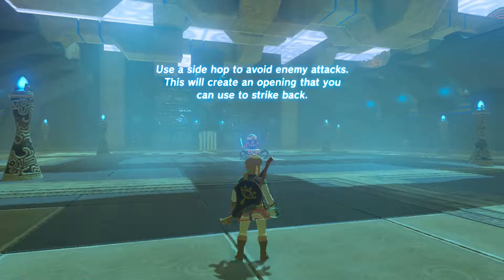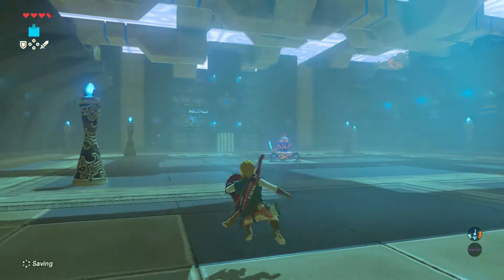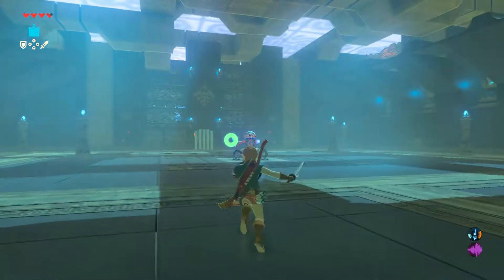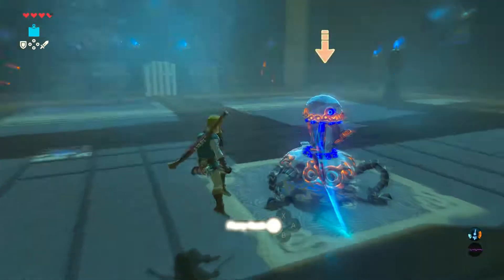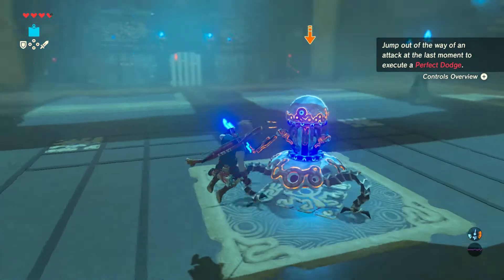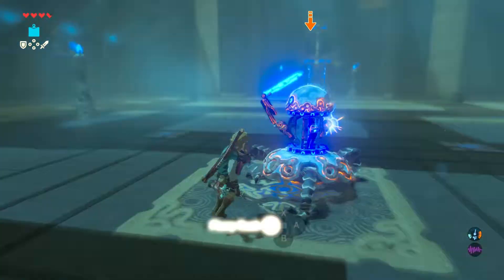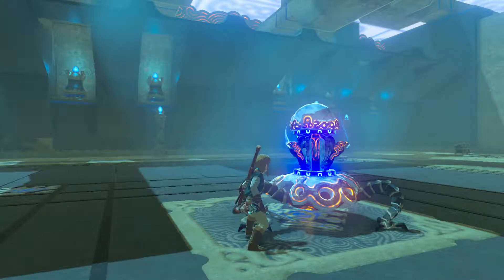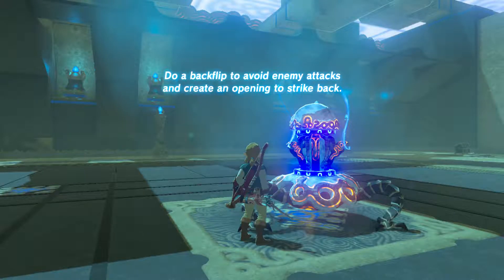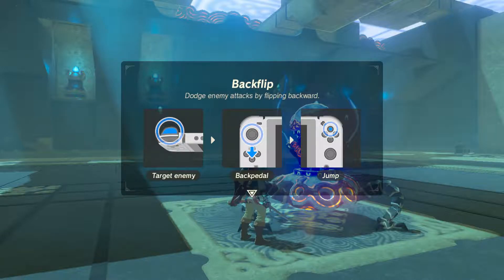To a side hop. Side hop. Circuit opening and straight back. Okay. So left and then... left. Jump. Do a back lift to avoid enemies and create an opening to straight back. Okay. So ZL, and then down, and jump.